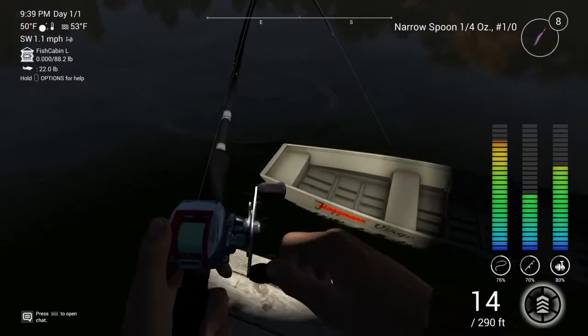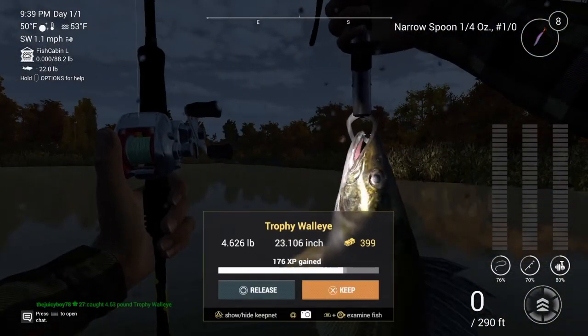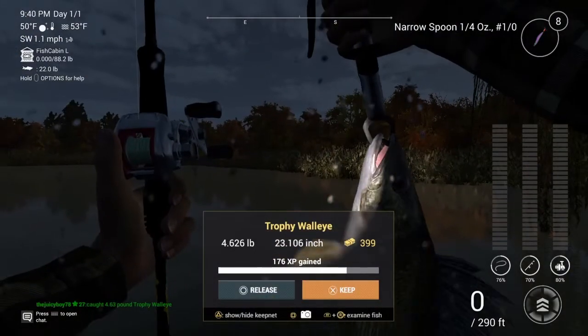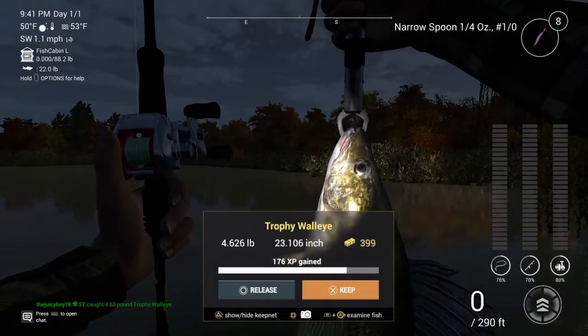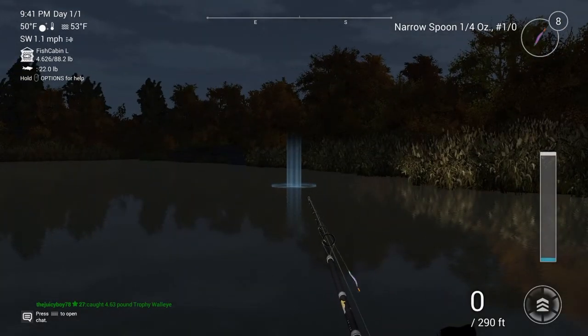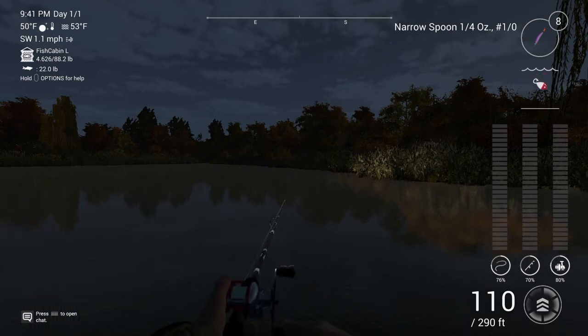I've never caught a walleye in real life but I think they're mean fish. Let's see how big this guy is - 4.6 pounds, that's a trophy walleye right there. This walleye is almost four hundred dollars, literally a dollar off, and look at all the XP I got. It's a great way to make money and earn XP. Just go to Emerald Lake at night, get a narrow spoon - or a glowing worm, but I find the narrow spoon to be better - and go to this spot by the shrubs or the trees.